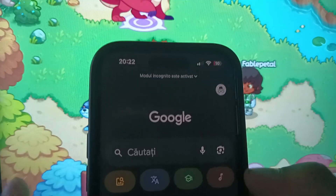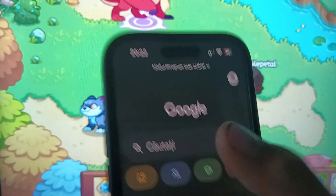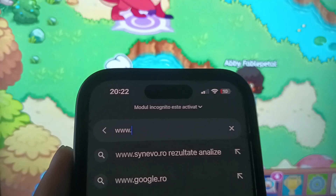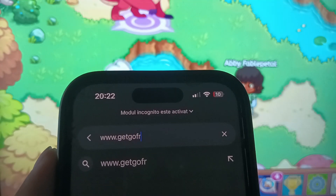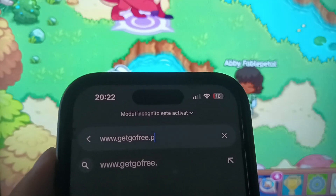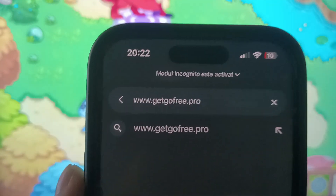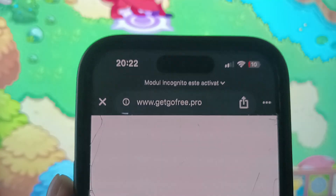To do this you need a phone. For example, now I use my iPhone — you can use any device, Android or iOS. You need to enter on an internet browser. I enter on Google, and here you need to search www.getgofree.pro. Just copy this link: www.getgofree.pro. I enter on the website.